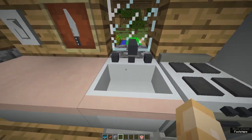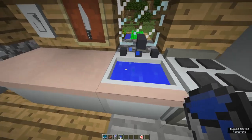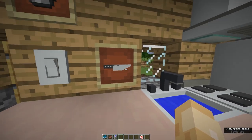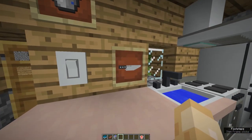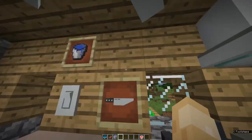On this side we have the kitchen counter, which works just like a sink — use a water bucket to fill it up. There's also a knife on the wall; there's no cutting board in the game yet so it doesn't have a use right now, but it's a really cool decoration you can put on your wall.